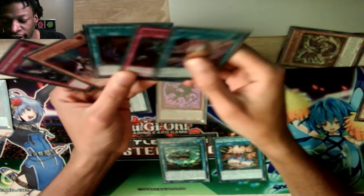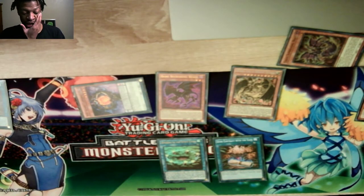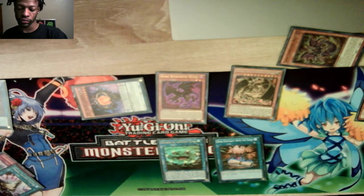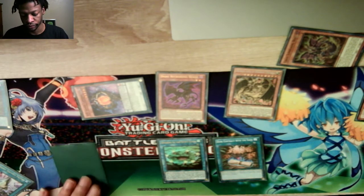Triple Attack, Gravedigger, Imperm, and Shifter, plus Red Eyes Fusion for next turn — really solid hand, honestly. Just set two and pass. Actually, I can Special Summon Lamia by sending Gate to the graveyard. I don't have Halk, but if I did I could probably do something fun — maybe go Halk, then bring out another Lamia, then go Proxy.